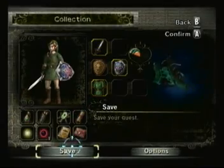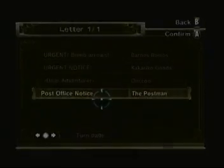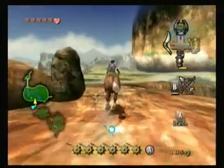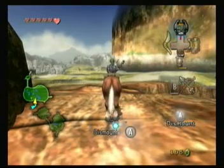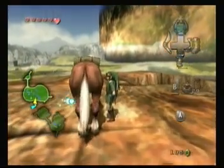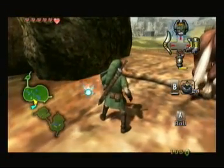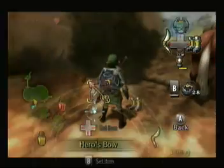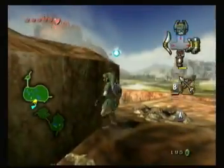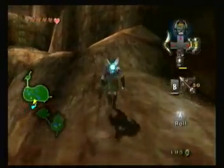He's probably got something to say to us — maybe about water bombs? Bomb arrows. I'm pretty sure we can do this. I think there's a piece of heart or a rupee up here or something. Excuse me. Something.